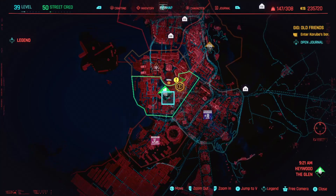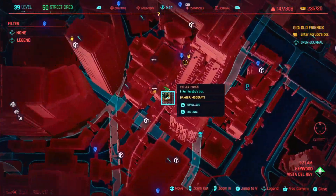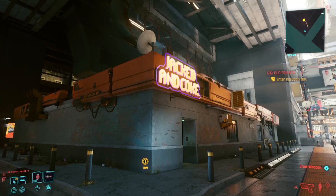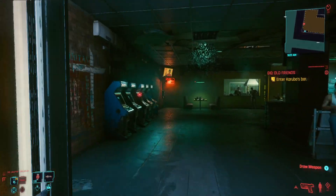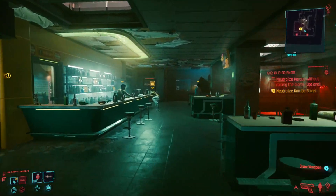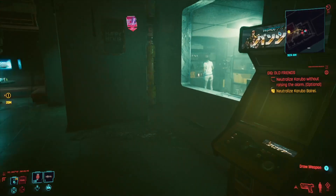There's one located in Haywood to the north east, in the same location as a gig called Old Friends. It's just next to a crossroads and it's inside a building called Jack and Coke. You can walk in the main entrance on the corner. The arcade machine that's free to access and gives you legendary quick hacks is located here. There is another arcade machine on the other side of the room that's also free to jack in, but this one doesn't give you any legendaries — it only gives you green rarities.